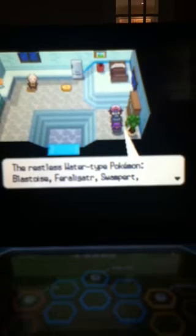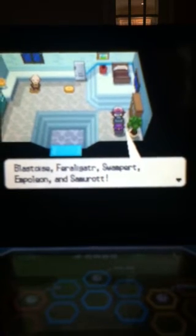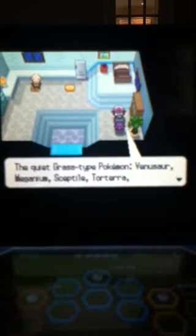The Water type is Hydro Cannon — Blastoise, Feraligatr, Swampert, Empoleon, and Samurott — and then Frenzy Plant.